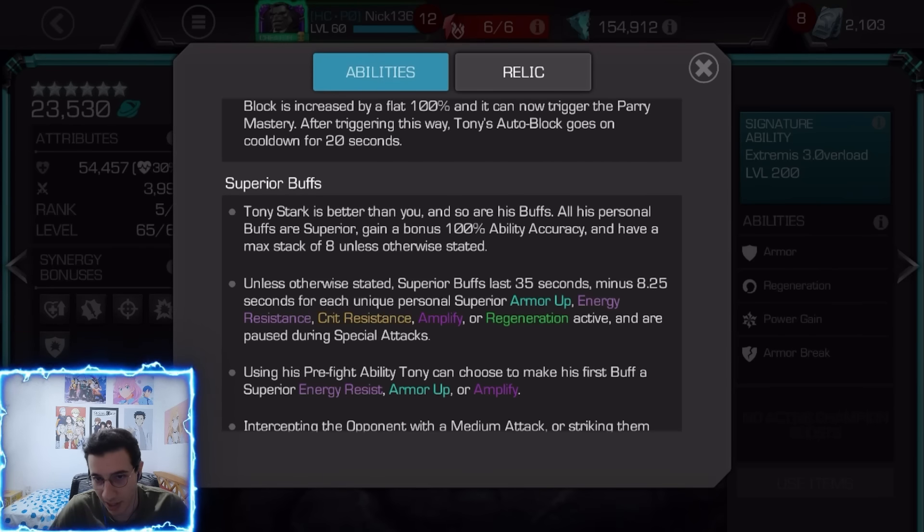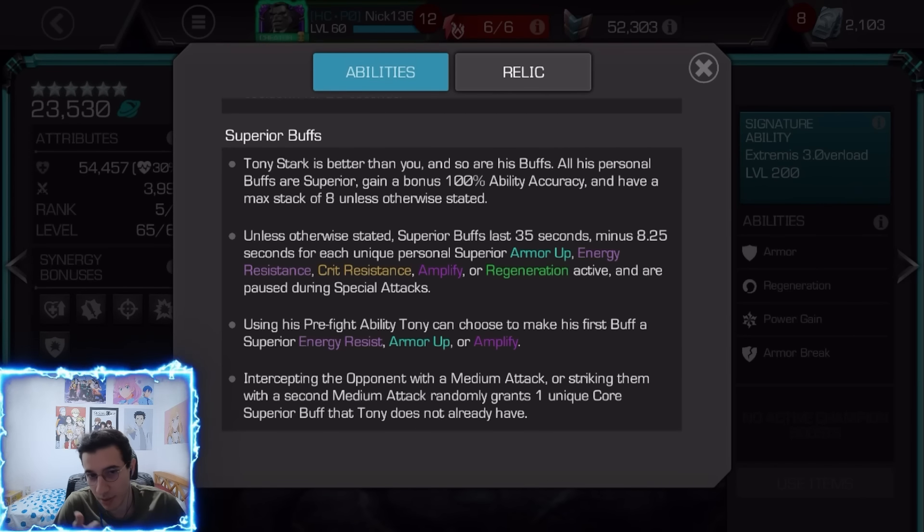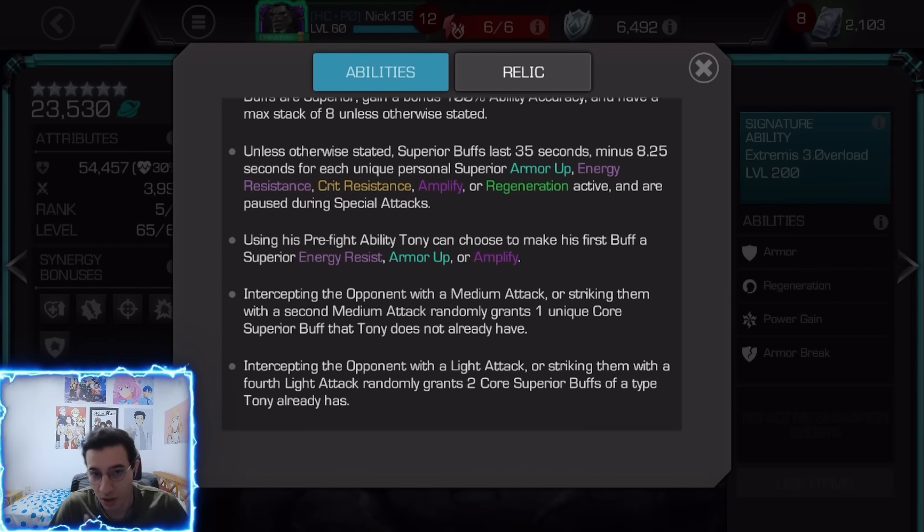His superior buffs have ability accuracy — 100% bonus ability accuracy — and you can have eight of each stack. The buff types are armor up, energy resistance, critical resistance, amplify, or regen. You can also use the pre-fight to make the first buff be energy resist, armor up, or amplify.